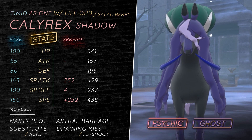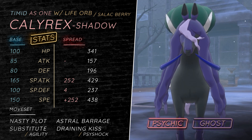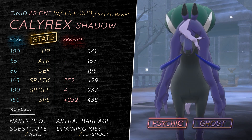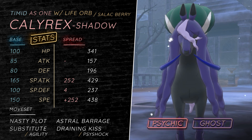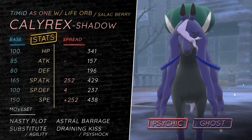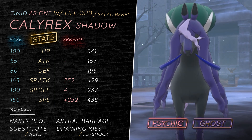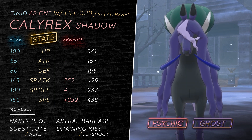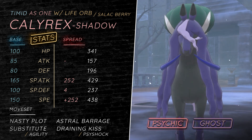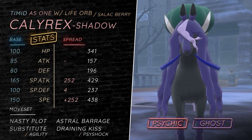If you don't want to use Substitute, you can use Agility. This set can maybe get away with going Modest if you go Agility. Agility allows you to sweep past the entirety of the Ubers tier besides Ditto — Choice Scarf Ditto would be the only thing that would copy you. Sub is also good for avoiding Impostor Ditto from coming in after you get a KO and immediately knocking you out. Sub allows you to avoid that, whereas Agility can allow you to sweep stronger. You can even swap Nasty Plot for Psy Shock and run three attacks with Agility.